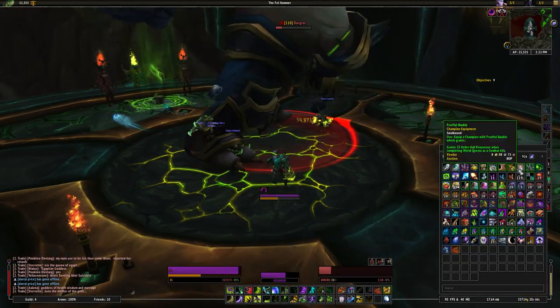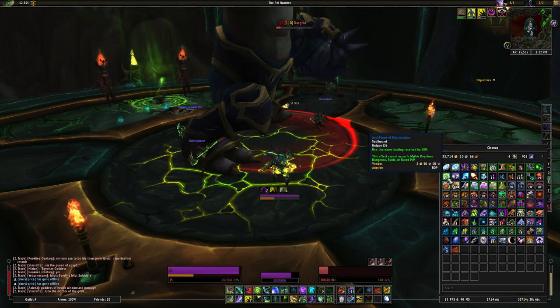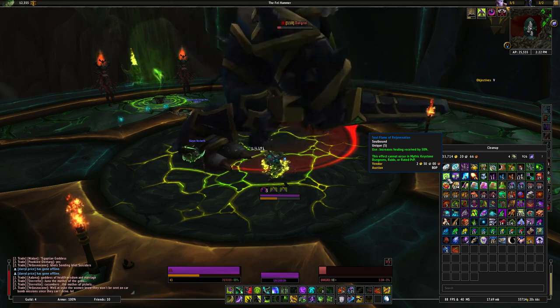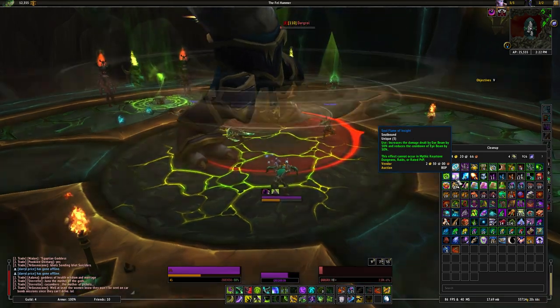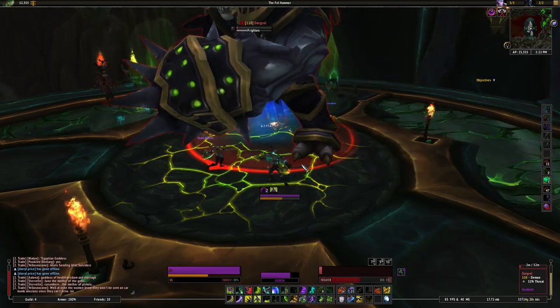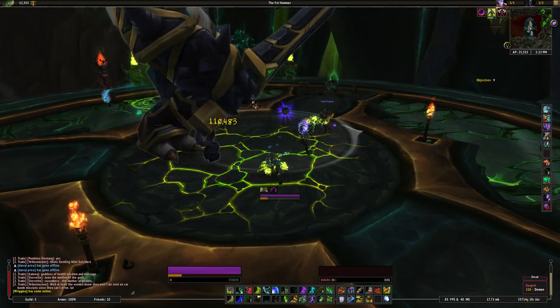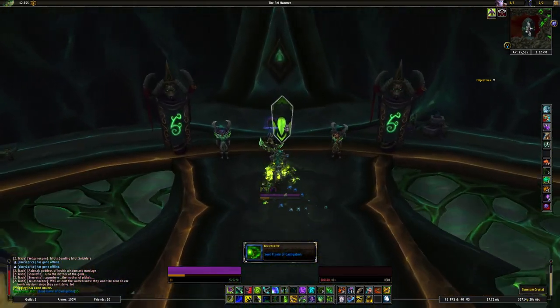The items that they do drop — there's one that increases your healing received while you're outdoors in the Broken Isles, there's one that increases the damage dealt by Eye Beam and reduces the cooldown of it. They're really beastly for world quests, but to be honest I don't really value that over the other advancement choice.